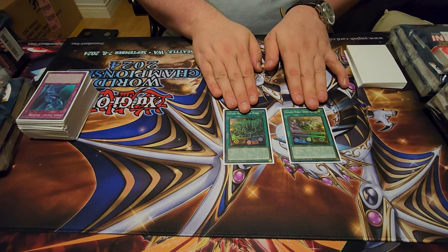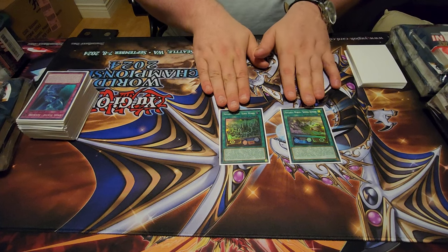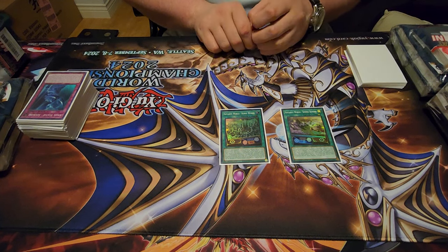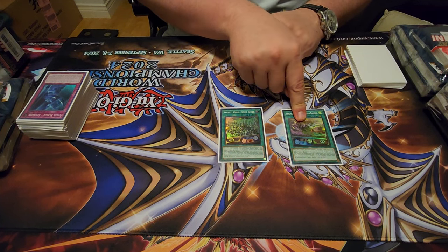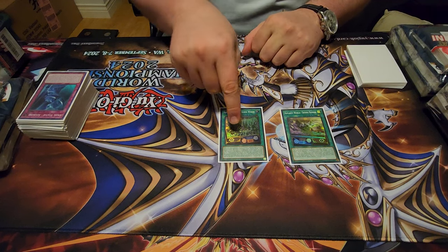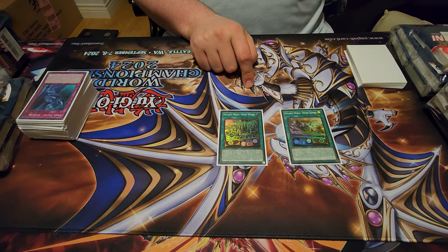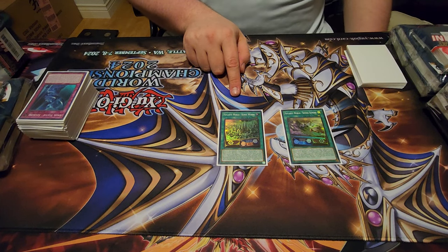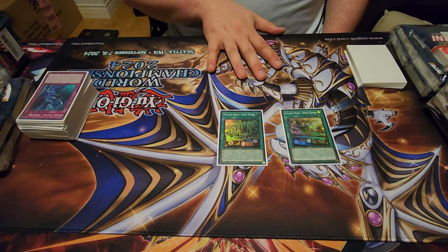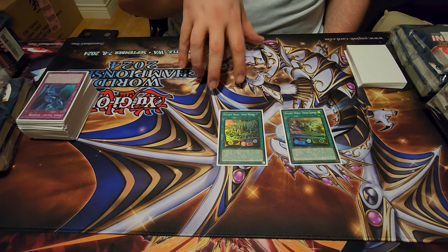Everyone I played today had to read these two cards — they're super underrated. They've been legal for quite a while and no one's really been using them, although they're extra good in this deck. They've been very good in Snake Eye the entire time and just not really used. This one activates that card from the deck to the opponent's side of the field, and this one activates this one from the deck to the opponent's side of the field. So either one gets the other, and then the turn player can use both effects.